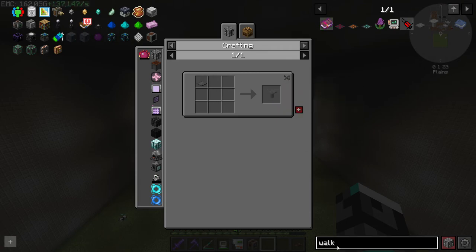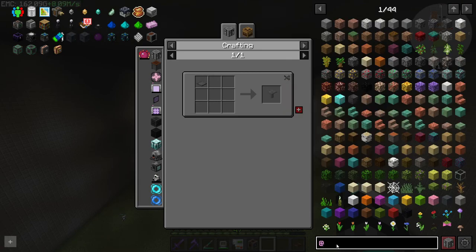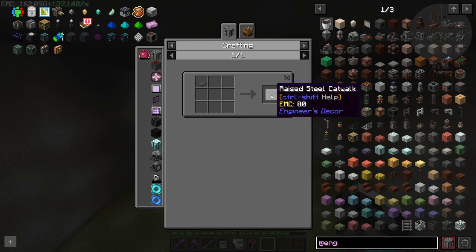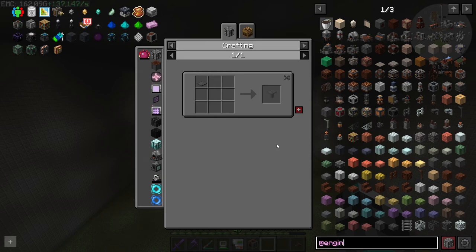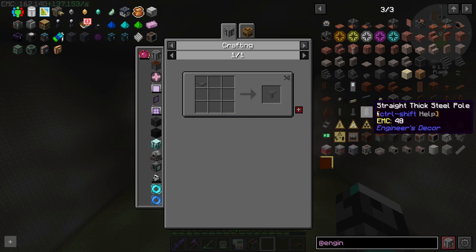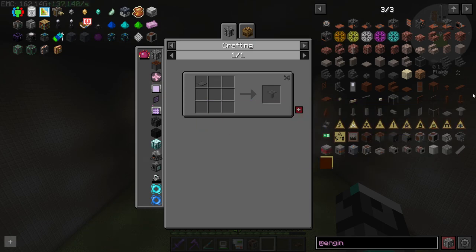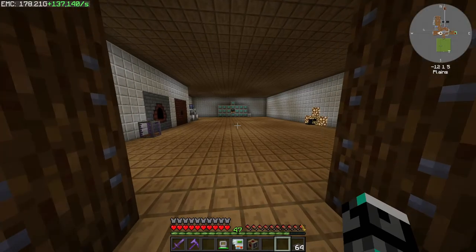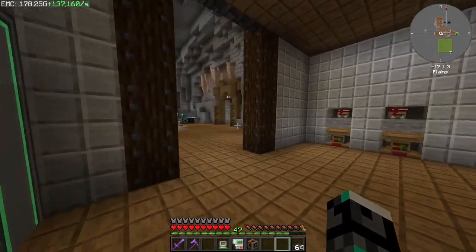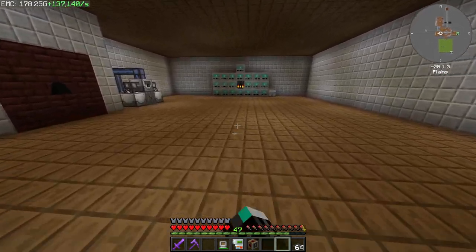These are from Engineers Decor. If we go into this section right here, you can see they have a lot of industrial things that really look good. So let's start this off right — but actually I think we need to start over here first. What are we going to do right now? Well, right now I want to get my hands on train casings.